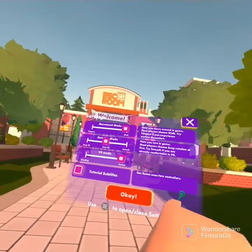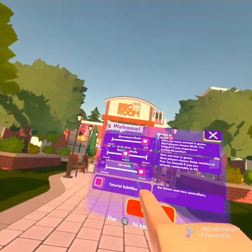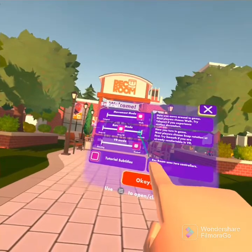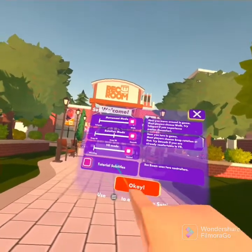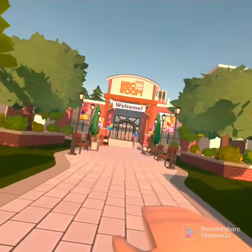VR mode is selected. Walk. Rotation mode — we are going to make that smooth. Head inside to get started.